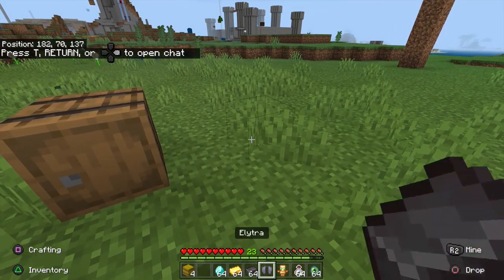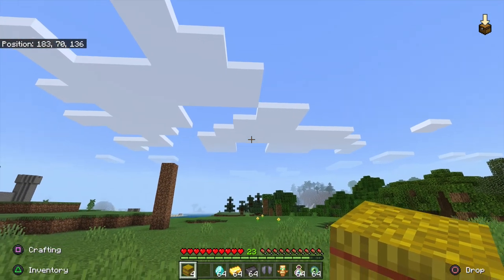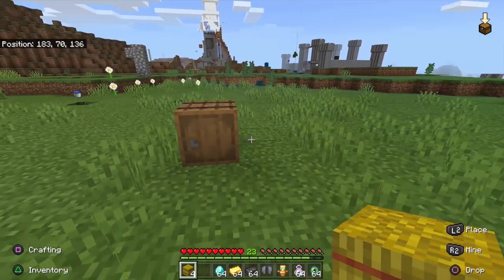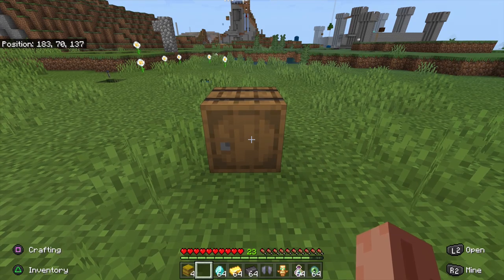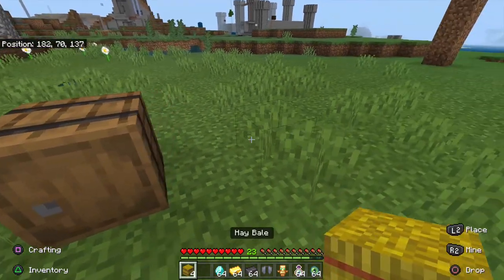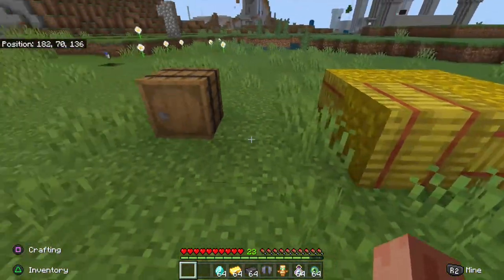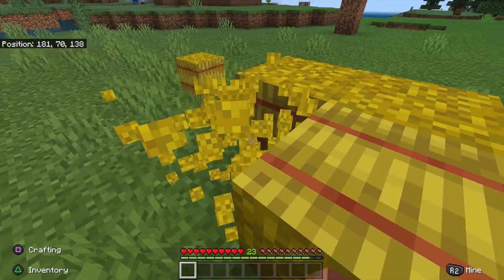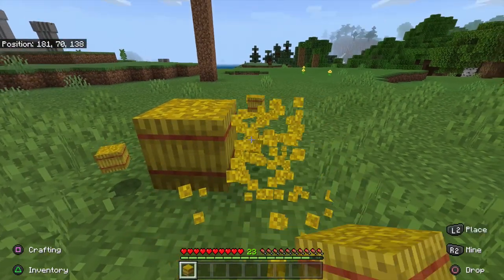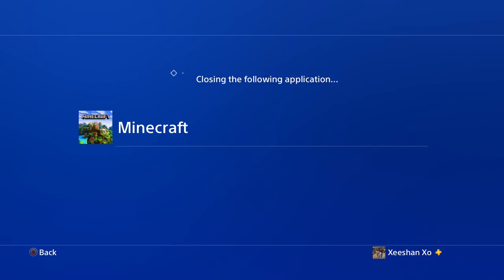The first glitch is quite simple. All you need is the items you're trying to duplicate and a barrel. Make sure you already have a barrel placed in your world. Once you have the barrel, place a hay bale next to it, then put all the items you want to duplicate into the barrel. After that, destroy all four hay bales and restart the application.